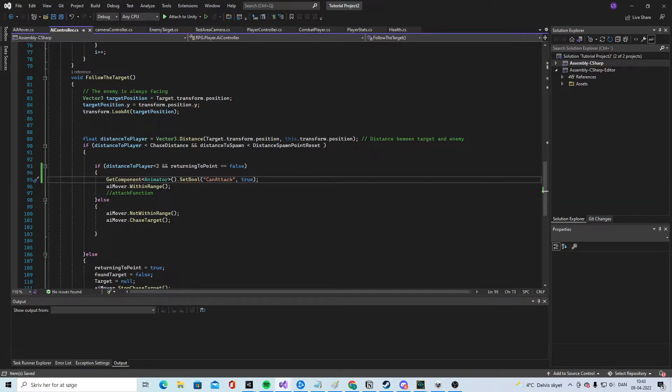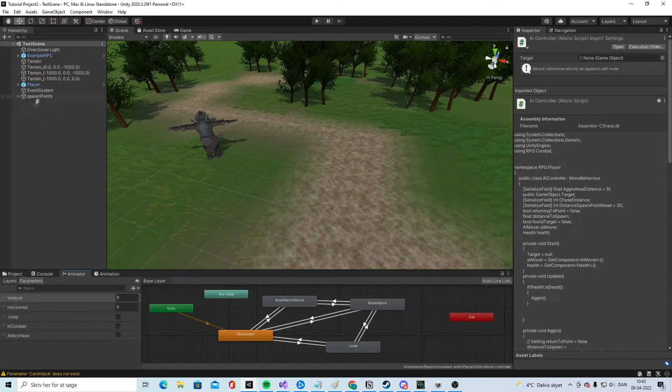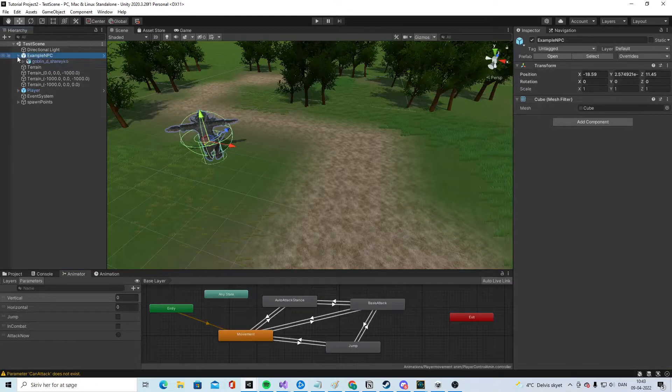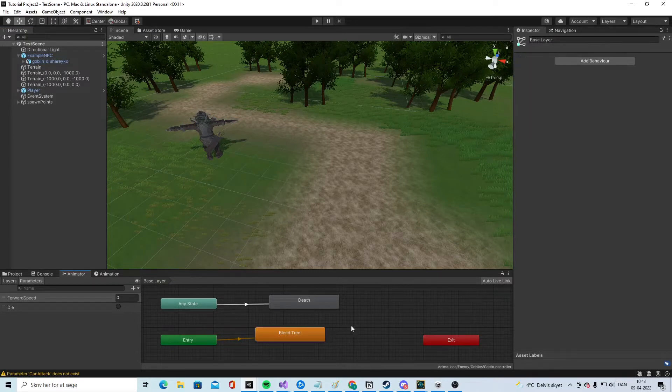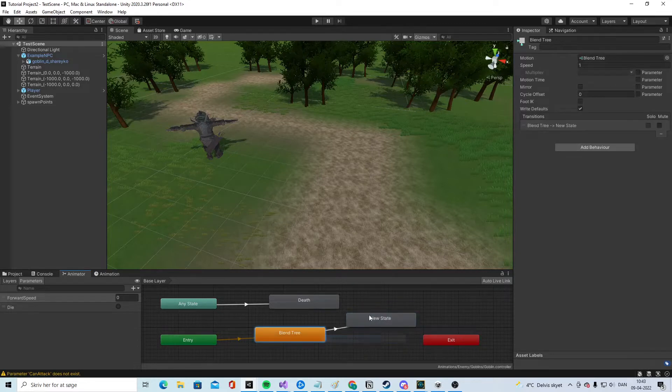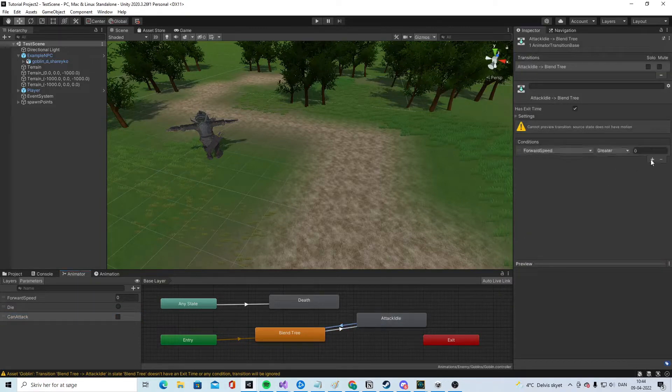Let's go into the game and save the animator. Go to the enemy - attack the goblin. Right now we have a blend tree with our movement, so we need to make a new state and call it 'attack idle' with no exit time. We need a bool called 'canAttack' - make sure you spell it the same way as in the code - so if that's true we go to the attack idle, and if it's false then we go back.